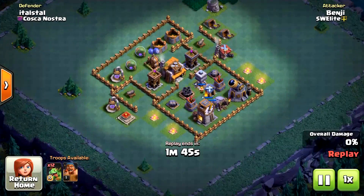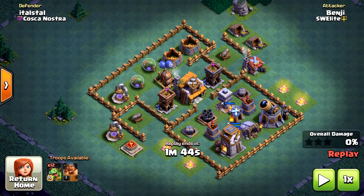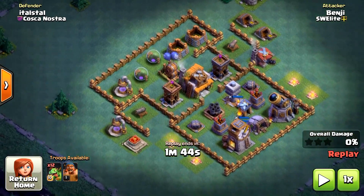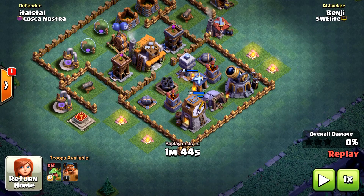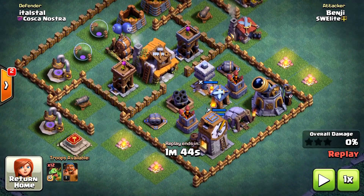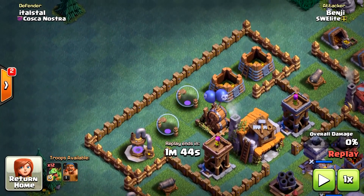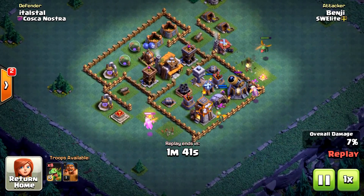Sometimes you'll find bases where the air bombs are at the edge but not as exposed. In this base the air bombs are protected by four storages, making it more difficult to reach with a cannon cart kill squad. So instead, we save the battle machine for the very end and use all 12 baby dragons to attack the opposite side of the base. Having 12 baby dragons attack half a base is a lot easier — they'll easily destroy all the defense buildings on that side, and when they eventually reach the air bombs they'll die, but if the air bombs are the only defense left the battle machine can clear the rest.